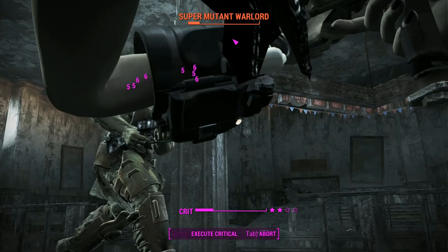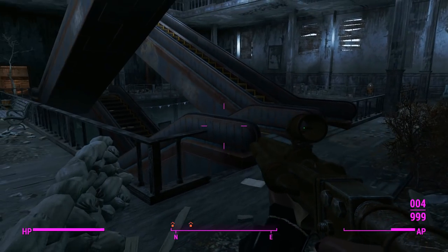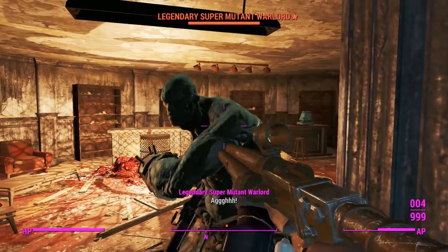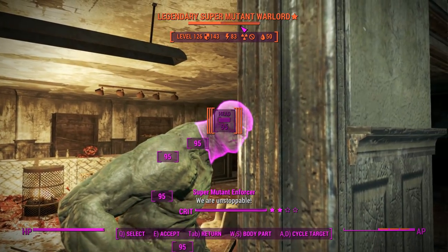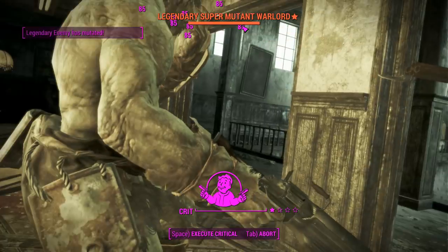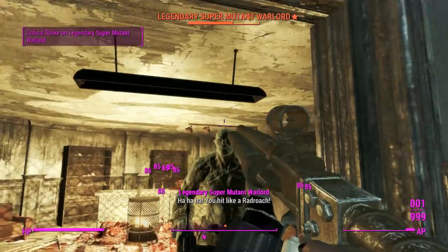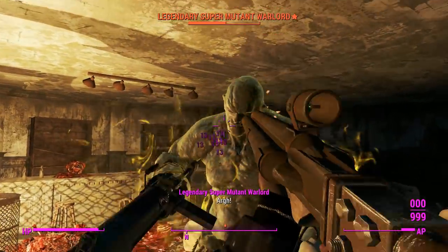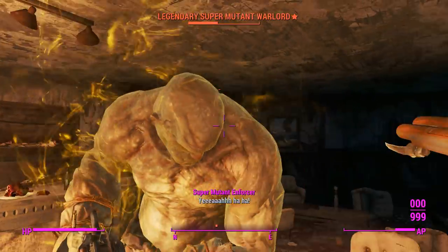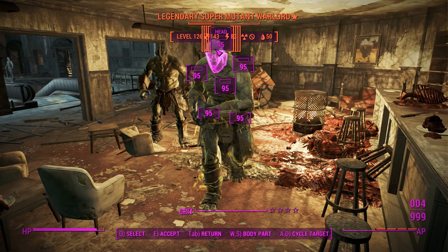We got better there — concentrated fire helped us out along with more crit spammery. We'll finish him off with standard shots and hopefully get a few crits back. He knew where I was but was running in random directions, which was kind of strange. Let's pop over these sandbags — what have we got, just a legendary super mutant warlord? Let's see how you like gratuitous crit spammery. Now that we're basically at point blank range we're getting the best damage we can, which was enough to make him mutate in two shots and knock off about a third of his health.